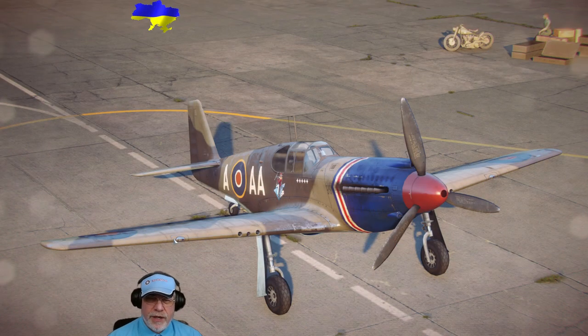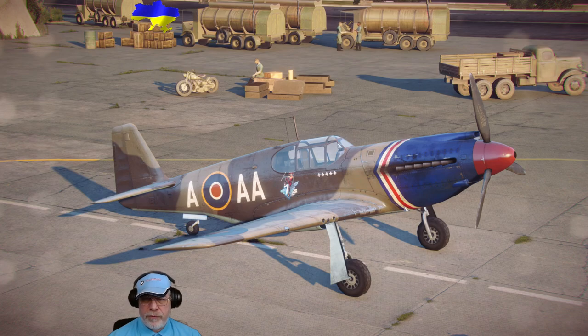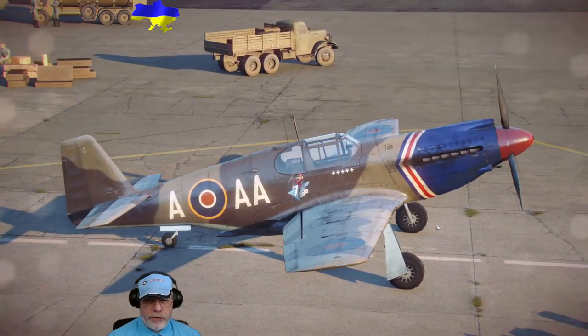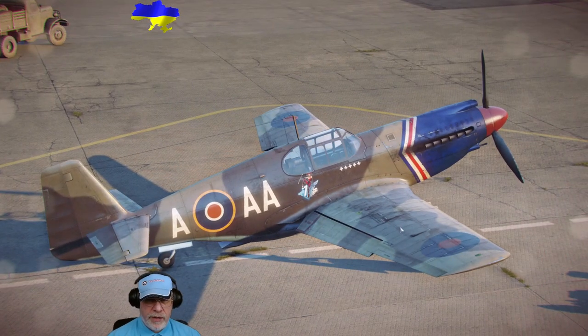Here we are on the tarmac outside my hangar looking at the North American Mustang One, an early variant of the iconic long-range escort used to protect the USAAF's bomber streams over Germany in World War II. This aircraft was built to a British specification and as an early variant it's fitted with an Allison 1710 engine, which has a practical effect on performance as we'll discuss later. The RAF used these in low-level missions and the aircraft was faster than anything the Luftwaffe could throw at it.